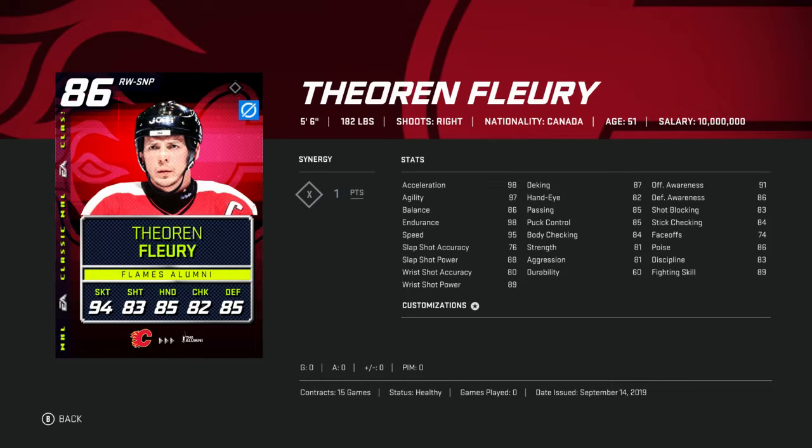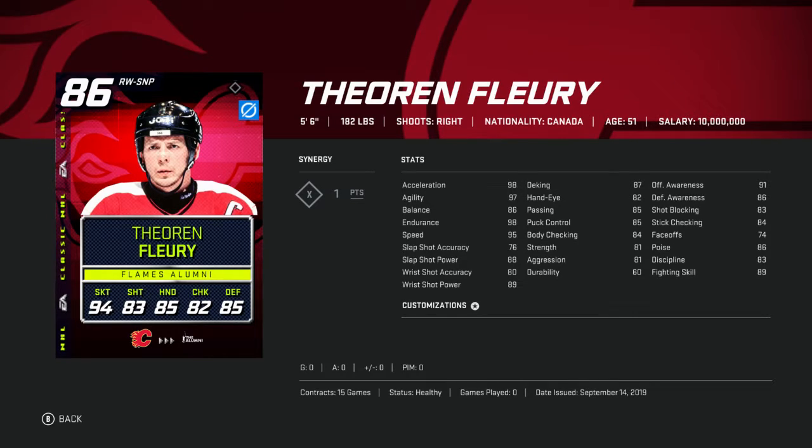He's got 87 deking, which is good, and 91 offensive awareness. The shot is not that great, especially his slap shot, but the wrist shot is not too bad. Anyway, we'll keep going through the pack.